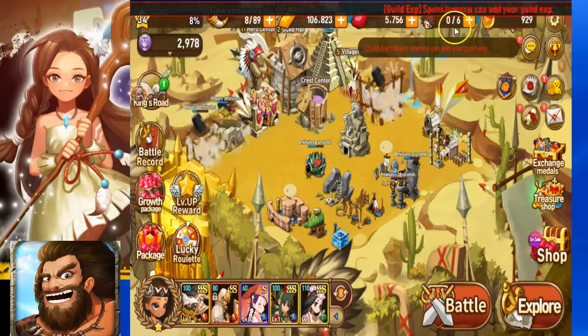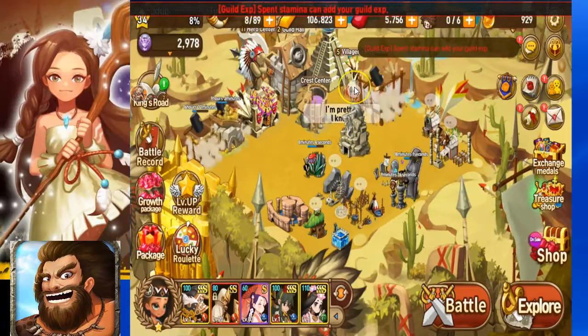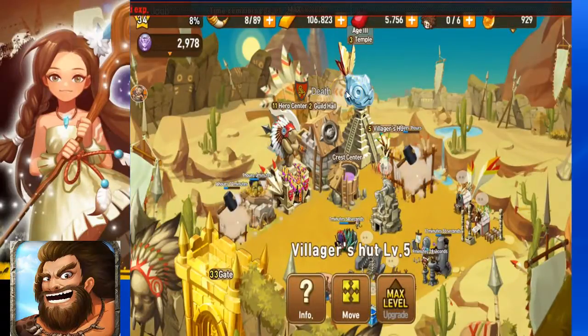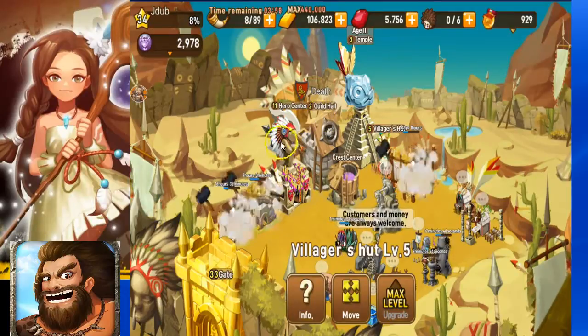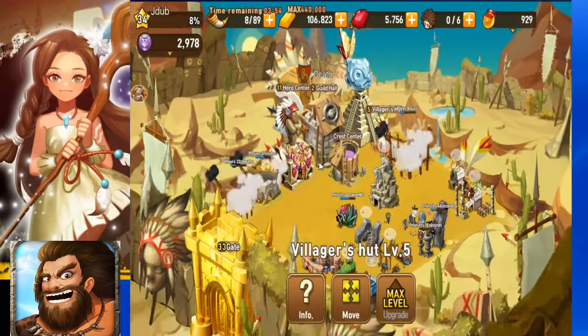So let's talk about the workers. Max workers is 6. You can get 5 workers by upgrading your village hut to level 5. Every time that you upgrade, you can see it's max level. It's going to cost 500 gems, then 1,000 gems, then 1,500 gems, then 2,000 gems to get your 5th worker. Remember, the 6th worker you have to purchase a package from their store.